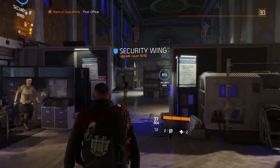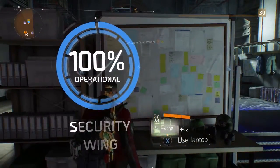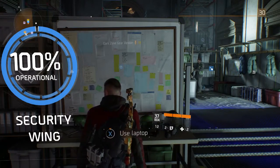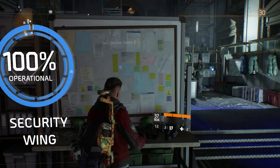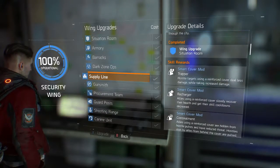Then you want to turn right as soon as you're in and head to the security wing. Then you want to access the laptop, and once you're inside the laptop all you want to do is scroll down to supply line and upgrade that part of the security wing.